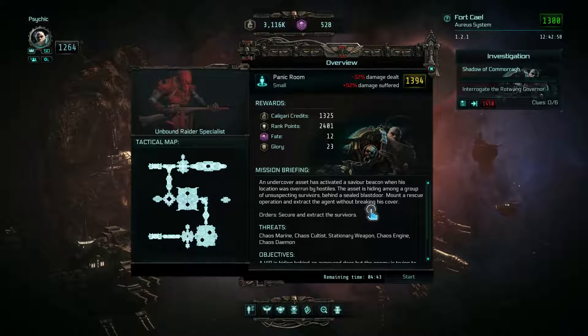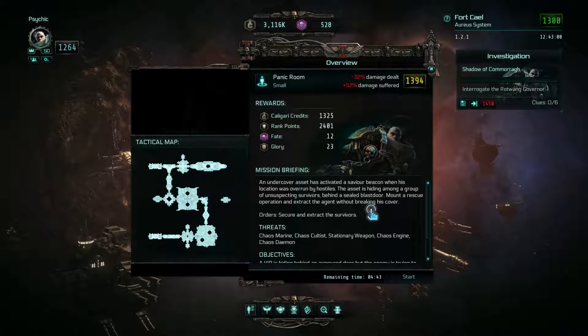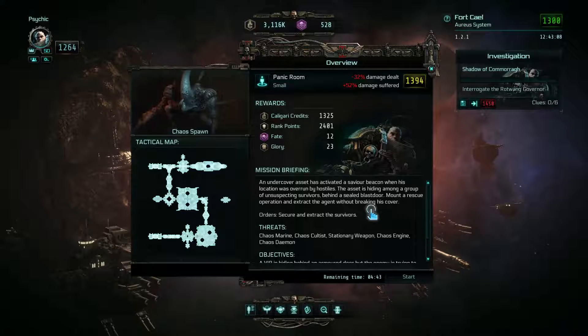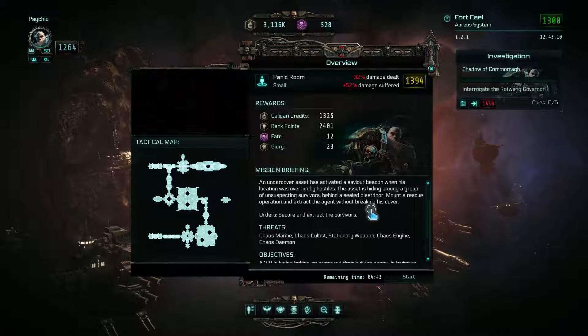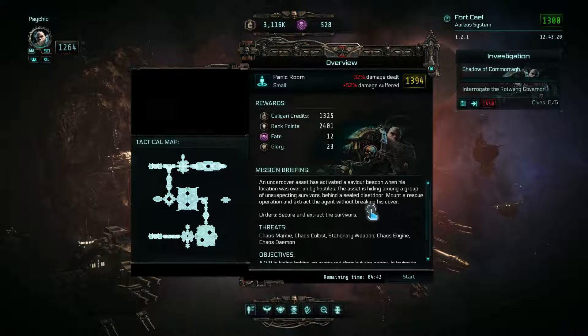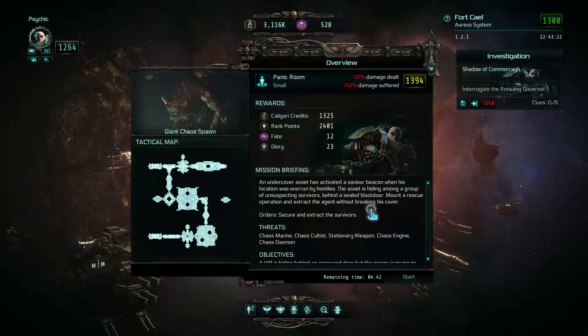Hello, you beautiful people and welcome back to Let's Play Warhammer 40k Inquisitor Martyr in the next round. This time we are playing a Panic Room, around the same power rating as the last episode, which was a wonderful small siege. Good for us, we are playing against Chaos, I think against the Drukhari. We will have a little bit of a hard time.